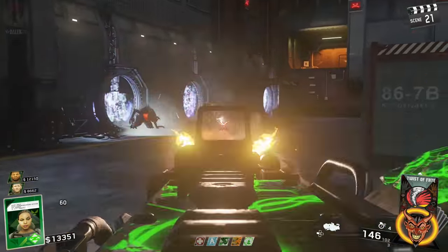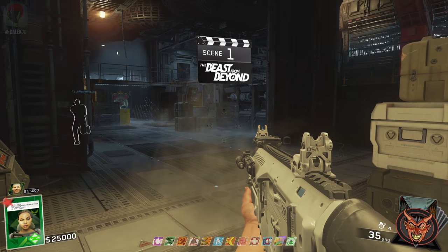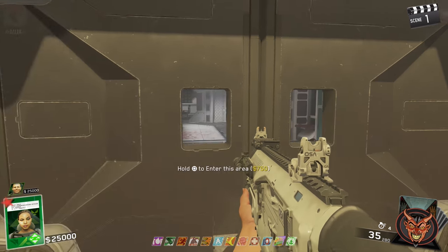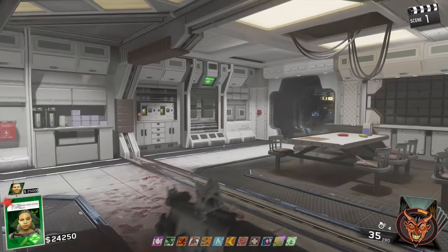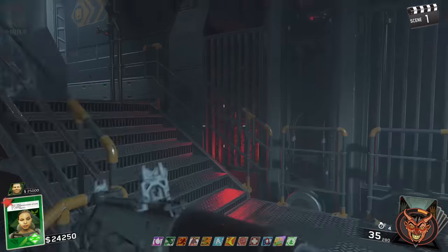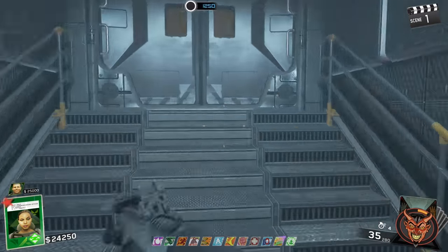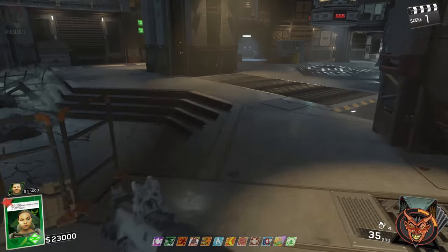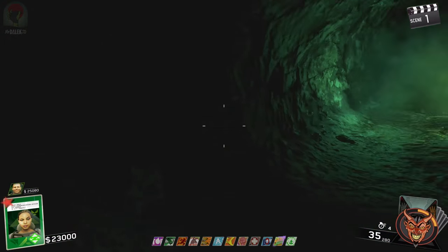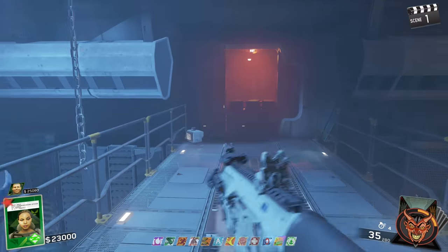Without any further ado, let's kick things off. You're going to see some footage taken during Director's Cut, which doesn't change anything apart from having perma perks and some points to use straight off the bat. All these steps can be achieved exactly as per usual. The main focus first is to get the power on, which involves opening up the map and getting Neil's head from the main room by dropping down to where Tough Nuff is, picking up Neil's head, taking it back to spawn and placing it in.